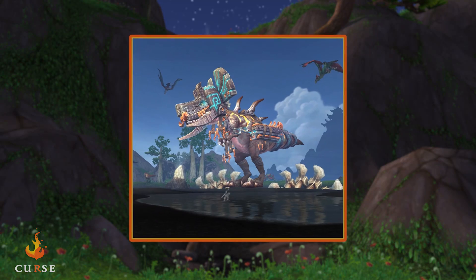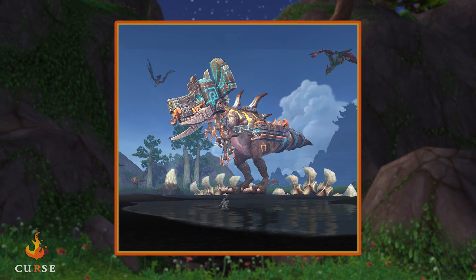Undasta's Spitfire Beam no longer increases in damage with each jump; it now deals a flat 200,000 damage, up from 150,000, and jumps to 99 targets, up from 20. The Shiny Pile of Refuse it drops now has a chance to contain a Primal Egg and a number of Dinosaur Bones.